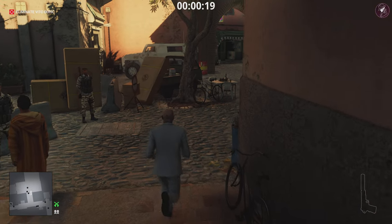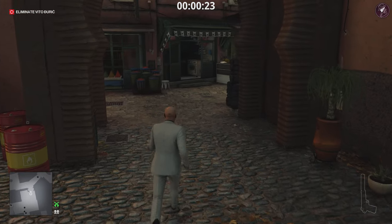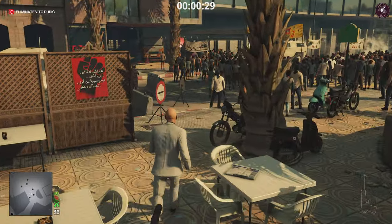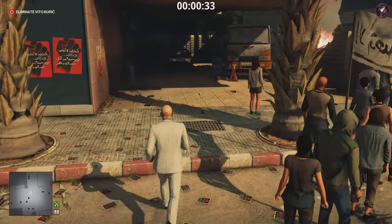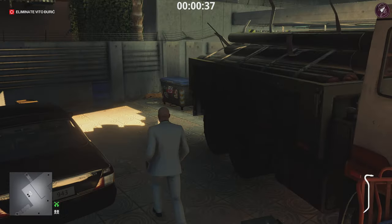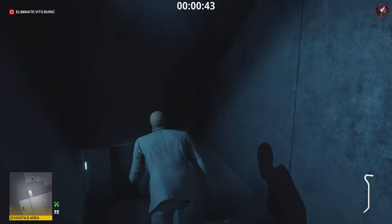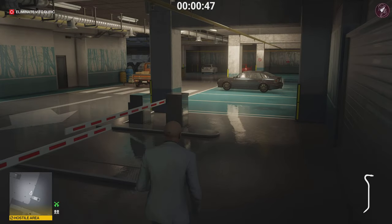From the very start what we need to do is go to the consulate garage because that's where the target is going to be and we're going to take him out. They have made a slight change compared to last year — I'll bring that up when I get to that point. Once you're over here, grab the crowbar from the top of this barrel and then leap over this wall. There is a security guy right there but as long as you're fast you can get through with no problem.